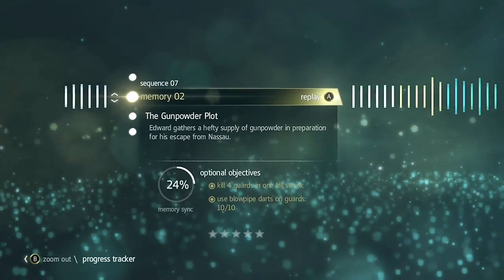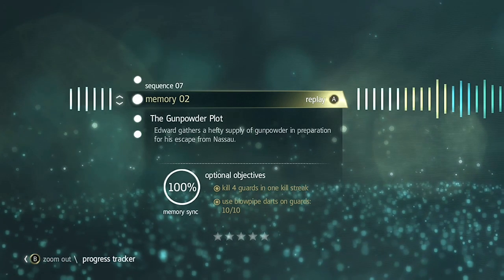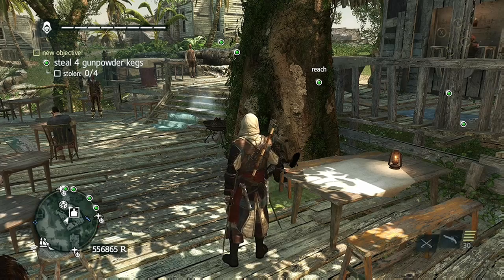Hey, this is Bastion with another full-sync walkthrough for Assassin's Creed 4 Black Flag. This is Sequence 7 Memory 2: The Gunpowder Plot. You have two objectives: to use the blowpipe ten times and to get a four-enemy killstreak.